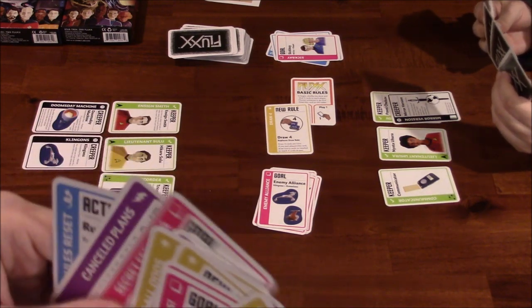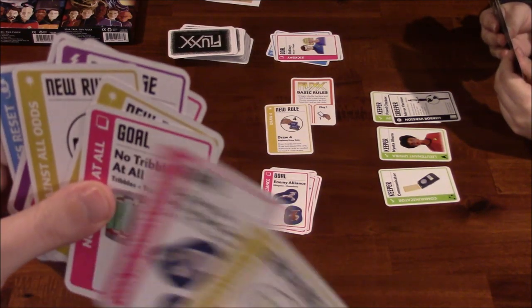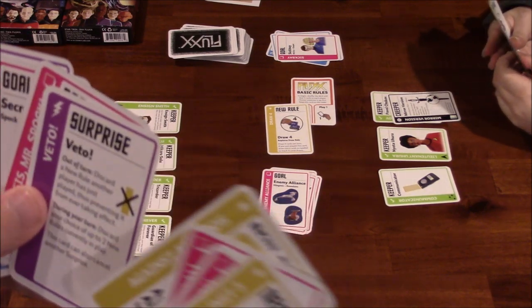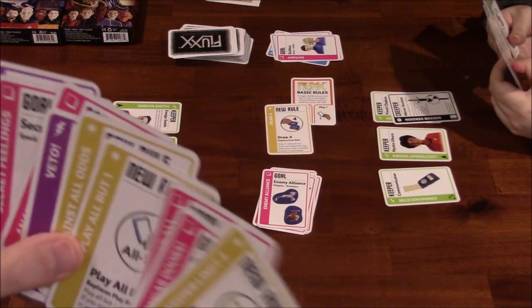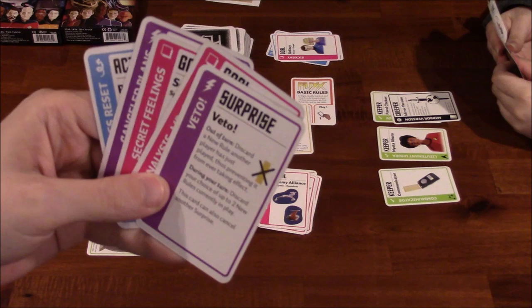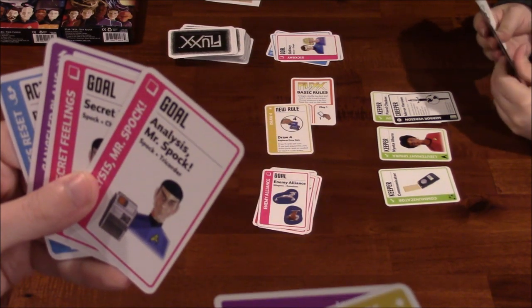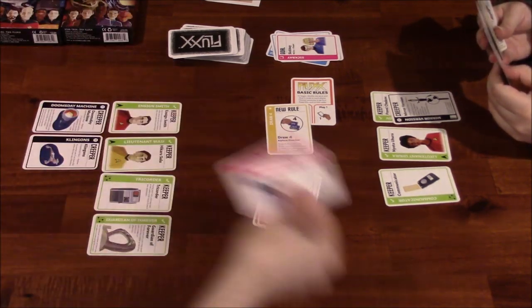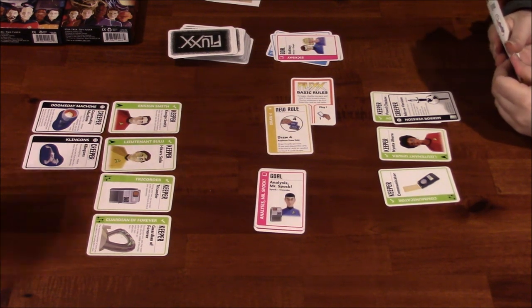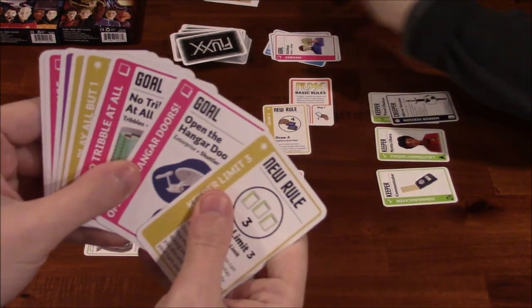I'm going to play this one — Mr. Spock and Tricorder. That's the new goal. So now you have four cards to draw: one, two, three, four.